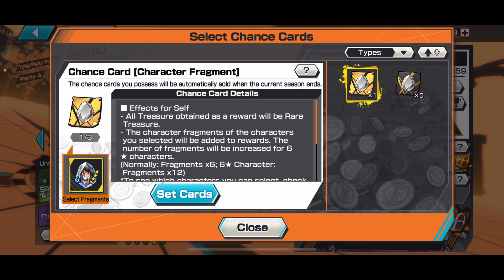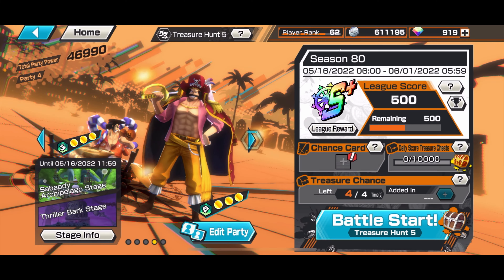I believe there are two different types of chance cards — a legendary one and a regular one. Chance cards seem to give character fragments. I've already selected Monkey D. Luffy, the two-year time skip version, as the fragment I want to get, so I've set it already. I think you just press 'Set Cards' and it shows 'Currently Selected'.